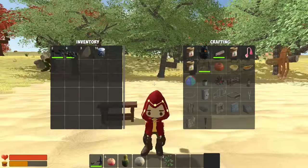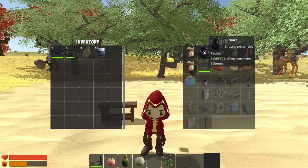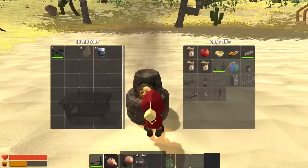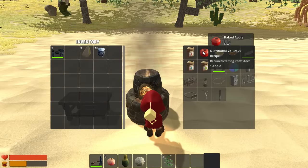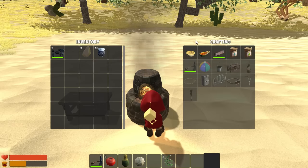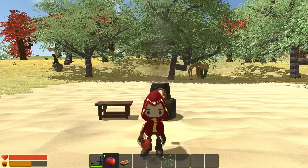Additionally, I would also like to craft the furnace, which at this point is a good source to make more powerful food items. Thankfully, the furnace only requires six rocks. I'm going to use the apples I still have and bake them. Now that they're baked, they will fill up my stomach more quickly than if they were raw, which will help me survive longer.